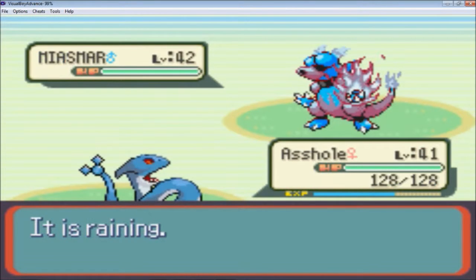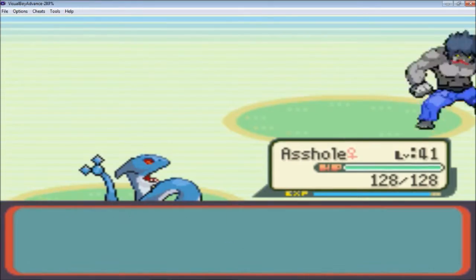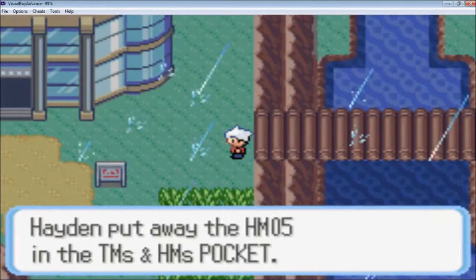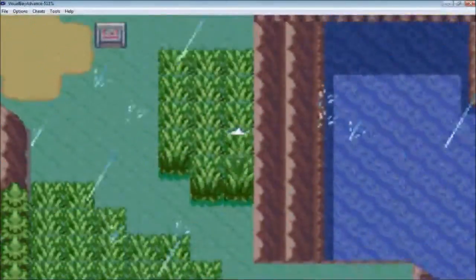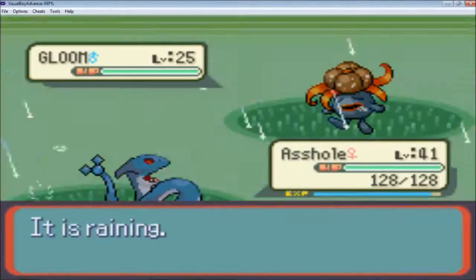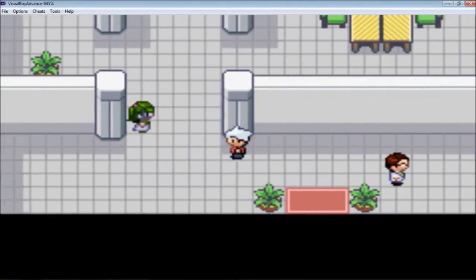A Maismar — I'm gonna just Surf it. Nice one-hit kill with the Rain. Not even sure if the Rain mattered. He just gave us HM05 — is that Flash? It is Flash. I'm going to level up one level just because Old Asshole here is level 42. Could be useful. There we go, level 42. Nice and easy level up.